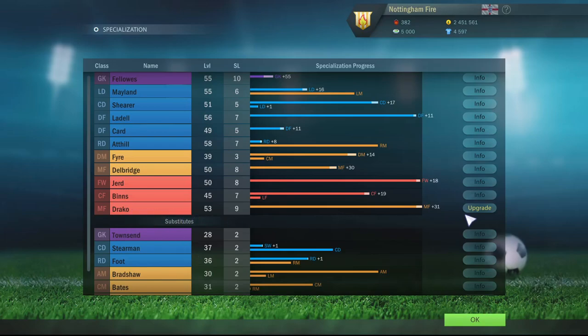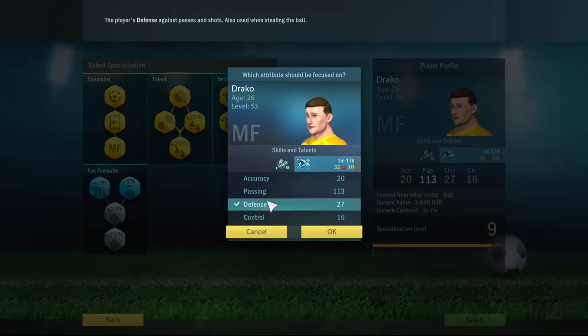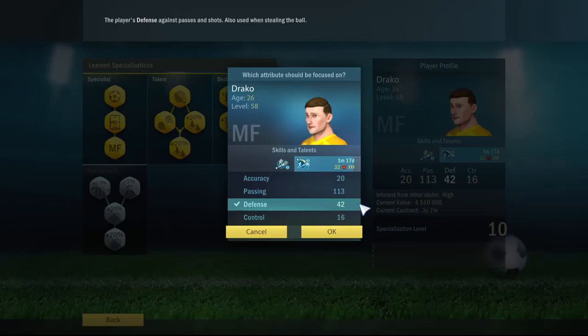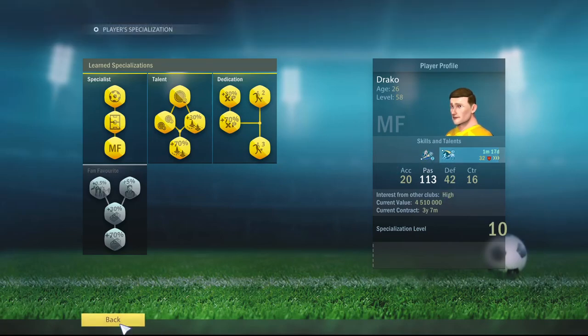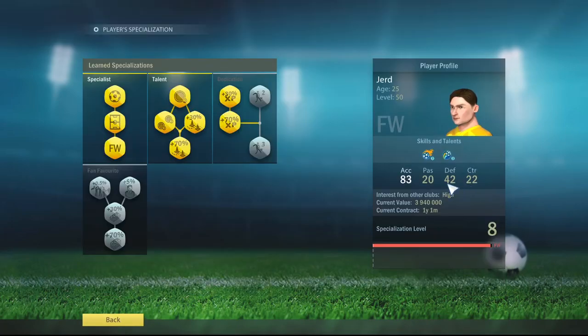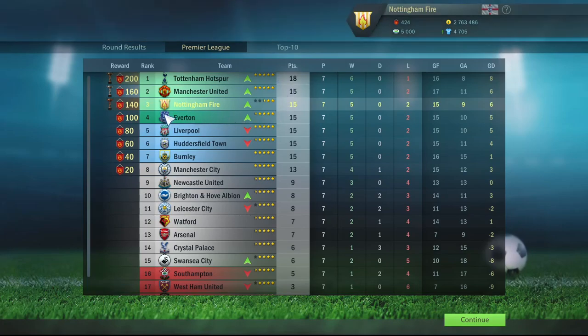One more specialization level to do at the conclusion of this recording. I think 113 passing for Draco is enough — I would actually like to have some defense on him and then I'll move him back to passing. Having 42 defense because he doesn't have a defensive skill should be useful, because Jurd having 42 defense has proven very useful. As we end this block of matches, this win gets us back to third place on the ladder — still only one win off the top, which is currently occupied by the Hotspurs.